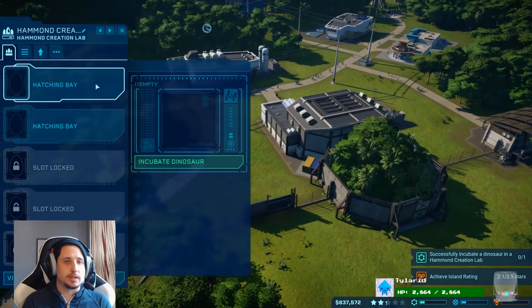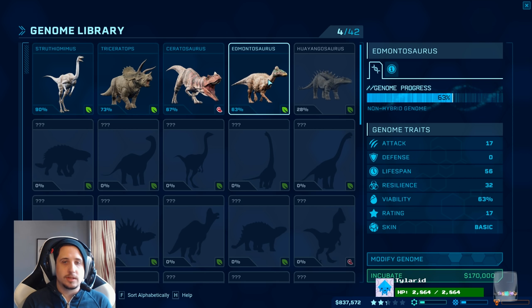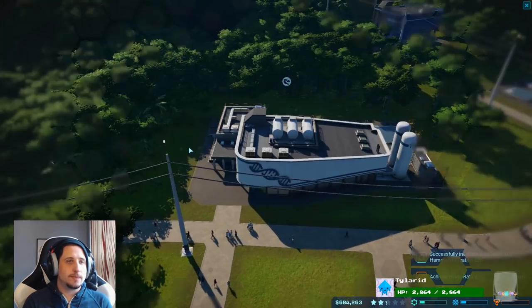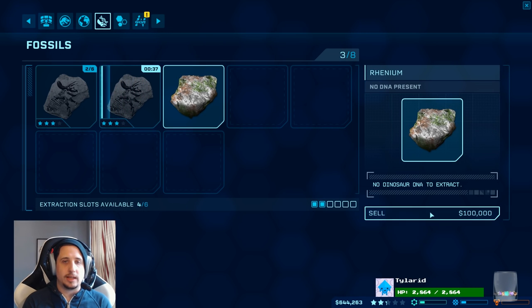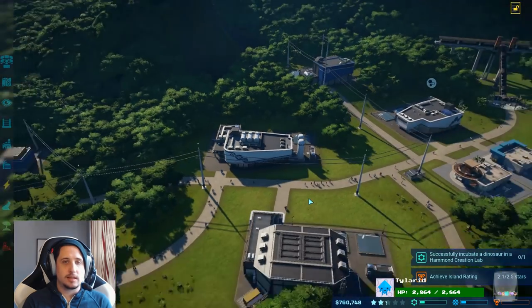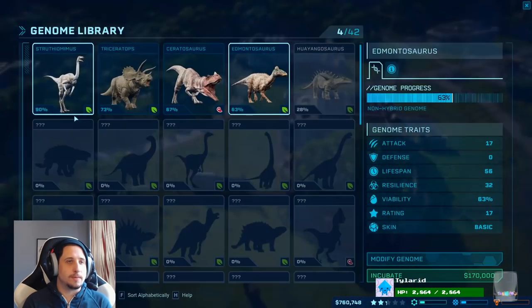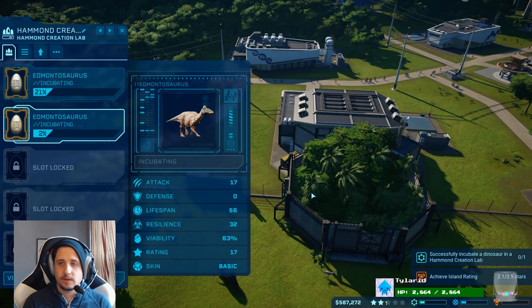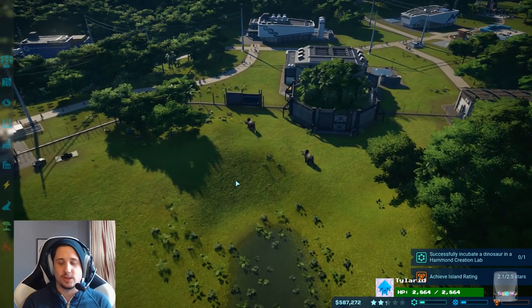The next one I want to get is Edmontosauruses. Let's get a couple of Edmontosauruses. I'd love to get some more genome for them, but let's get one going. Let's check our fossil center. I'm going to get even more trike DNA. Let's sell this thing because we don't need it. Because we don't have the bones for it, let's just go ahead and make two. A matching set. I was going to say I could probably change the colors on one of them, couldn't I?